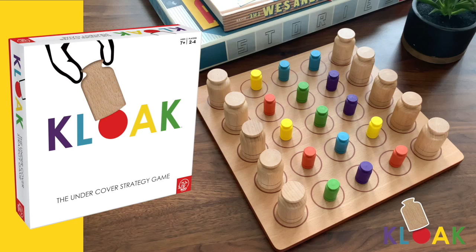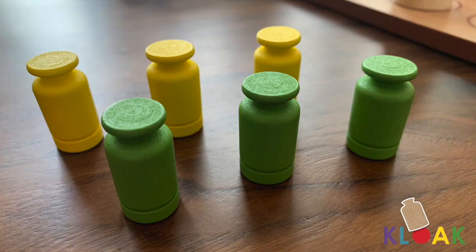This is Cloak, the undercover strategy game. The object is to align and collect three small pieces of the same colour in a row. Collect two sets of three in a row and win.